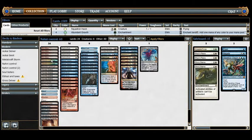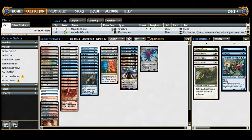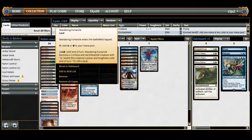We have 4 man lands: 2 Celestial Colonnade and 2 Wandering Fumarole. Colonnade enters tapped, taps for white or blue, and for three white-blue becomes a 4/4 white-blue elemental with flying and vigilance — generally considered one of the best man lands. Fumarole taps for blue or red, and for two blue-red becomes a 1/4 elemental; you can then switch its power and toughness. I do a 2-2 split because if they Pithing Needle one, I still have access to the other.